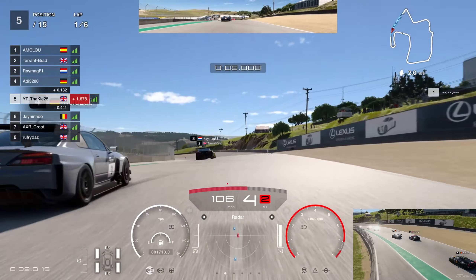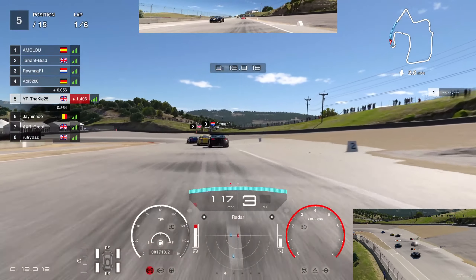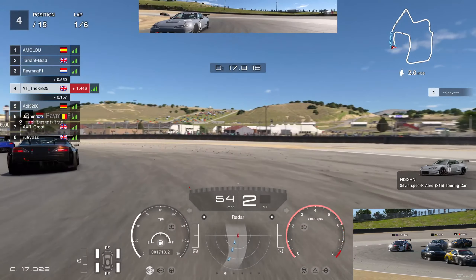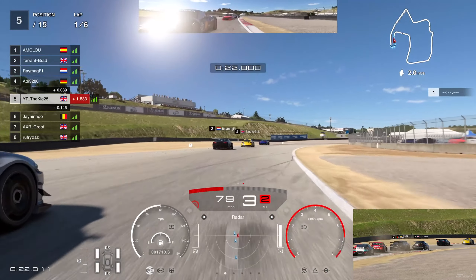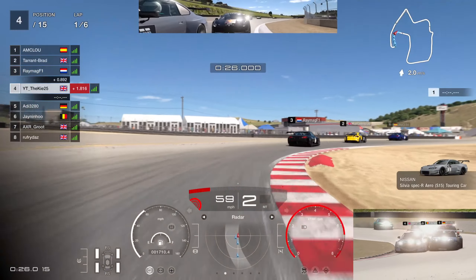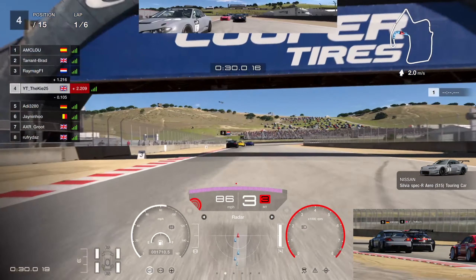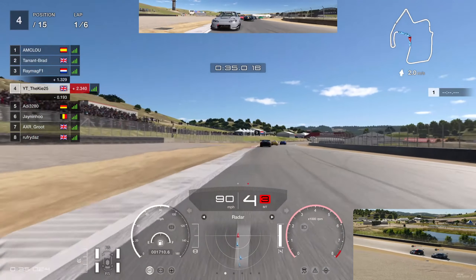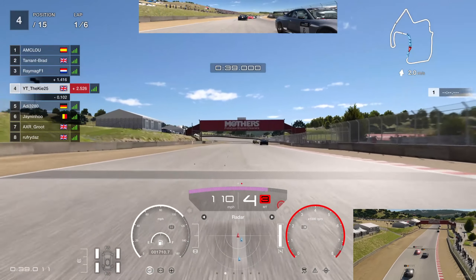We're going to try and see if we can get a result in the Megane Trophy, trying to restore some glory to this car that hasn't really been that competitive in GT7. We go around the outside of turn one and try to hold it all the way around — a bit of a drift there but we managed to keep it on the track and up into P4. We've got the inside into this corner, he turns in a little bit early, and now we're into P4.